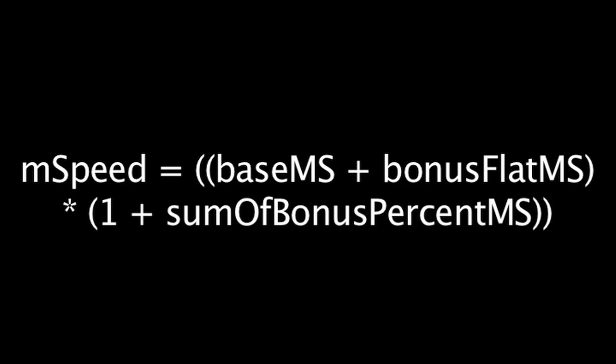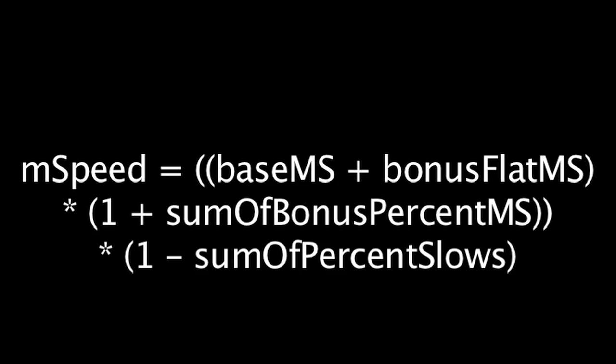Now let's quickly take a look at how slows affect movement speed. The previous value is multiplied by 1 minus the sum of any incoming slows. Just like percentage-based movement speed bonuses, slows will also stack additively.